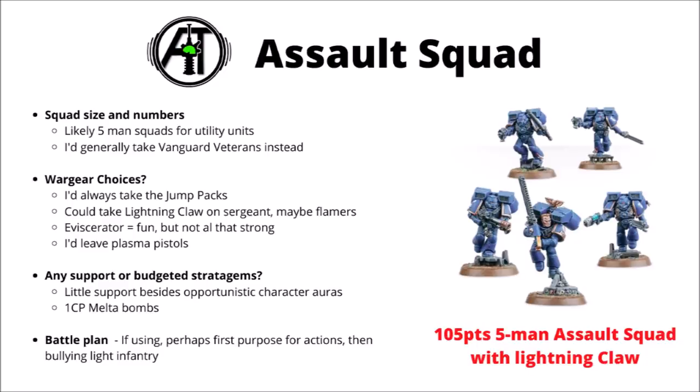Moving on to Fast Attack choices, first we have the Assault Squad. If fielding them, I'd go for small five-man squads for more utility. If I actually wanted jump pack marines, I'd certainly take Vanguard Veterans over these. I'd basically always take the jump packs — otherwise there wouldn't be many reasons not to run Assault Intercessors instead, since their boosted stat line, more attacks, and obsec are just so much better. There isn't a huge amount of exciting upgrades — maybe a Lightning Claw on a sergeant, and the Flamers could be tempting on a fast-moving platform. I'd mostly include Assault Squads to do actions and objectives, as they just don't fight really all that well compared with Vanguard Veterans.